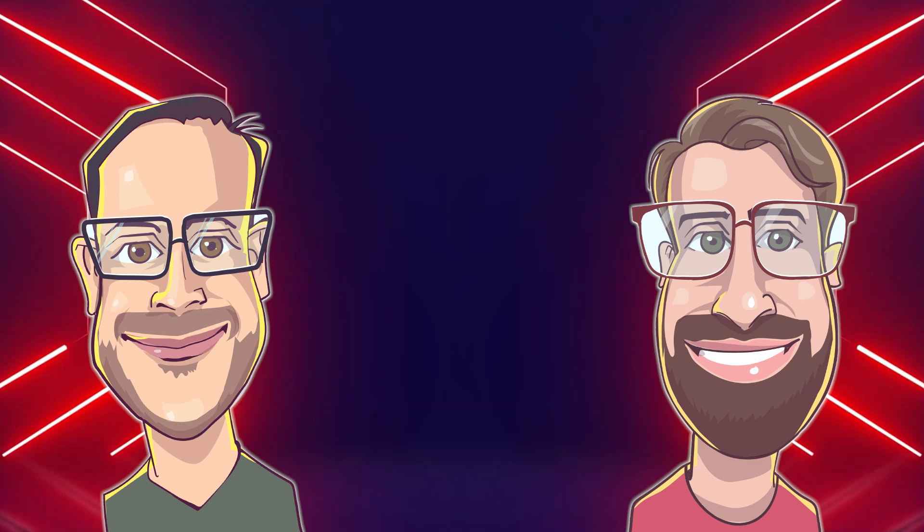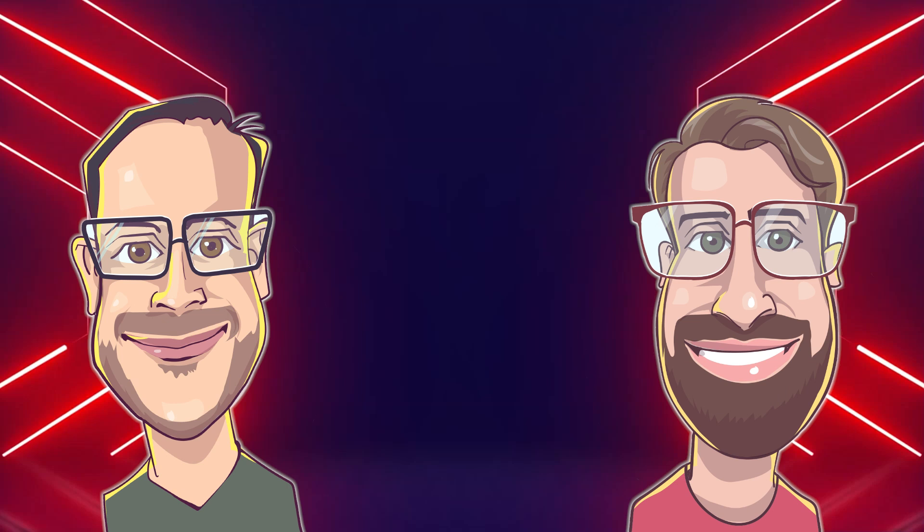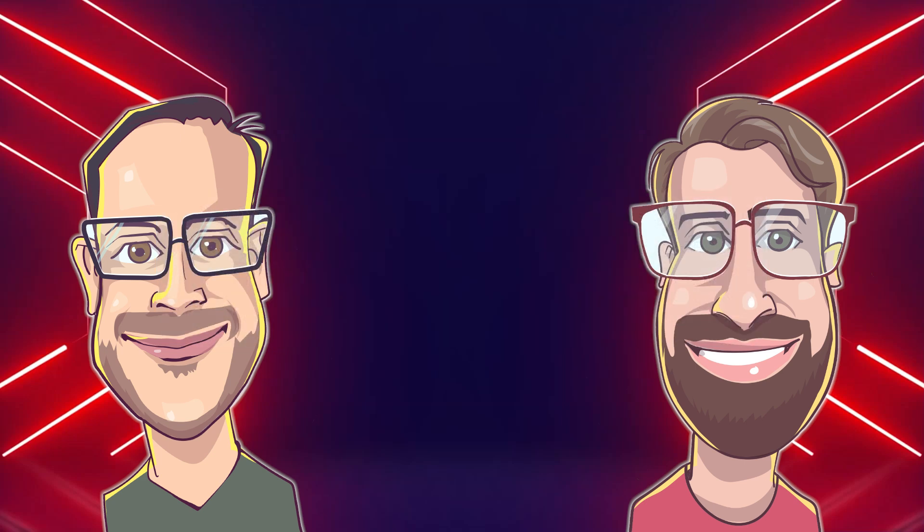It's important to note that there are certain weapons or abilities which grant the keyword 'no cover.' This does not remove cover for the purposes of line of sight, and that is very important to know. In the appendix of the core manual, you can clearly see that no cover prevents the target from gaining the benefit of cover with respect to retaining a successful defense dice, but it does not remove cover from them with respect to line of sight.